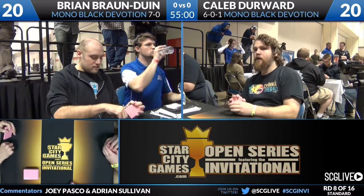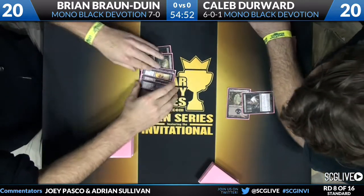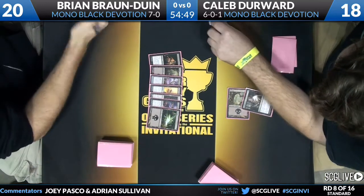What's very interesting about Caleb's list: he's running five main deck discard, which is more than the typical four. He's running four main deck pack rats, more than the typical two, and two prophetic prisms — a way to make your Mutavaults more easily cast Nightveil Specter, make your Nightveil Specters better. But there's one other aspect: it shrinks your deck so there's just more of the good stuff, kind of a cantrip effect, with the relevant ability of casting Nightveil Specter off Mutavault and being able to cast cards stolen with Nightveil Specter.